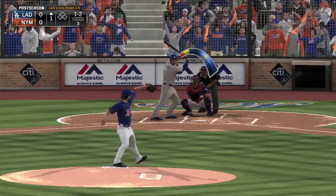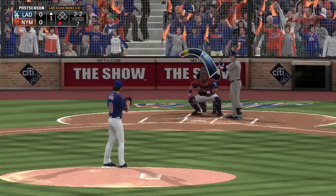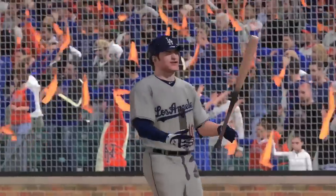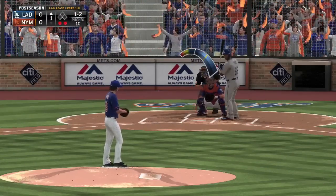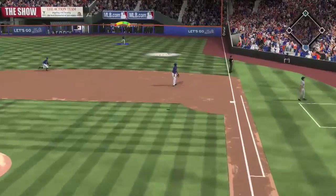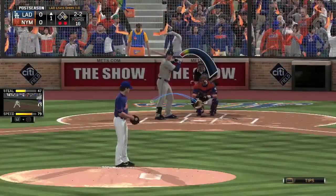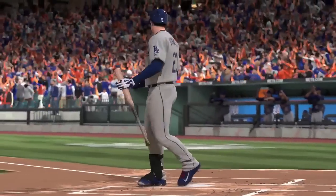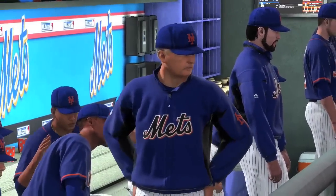Batter up in the first inning — 1-2 count and strike three. Four-seam fastball inside gets him. 2-2 count to the next batter with one out, and strike three on the curveball. Looking pretty good for DeGrom so far. Already waving the towels — playoff atmosphere going on. This pitch is going to be hit to right field; it drops in front of the right fielder. So he's got to work with a runner on, but he gets strike three again and strikes out the side with one hit in between.